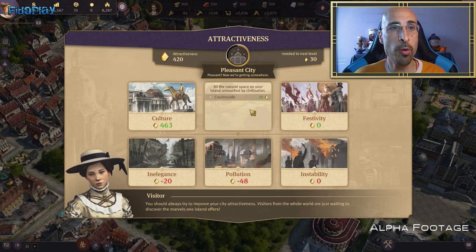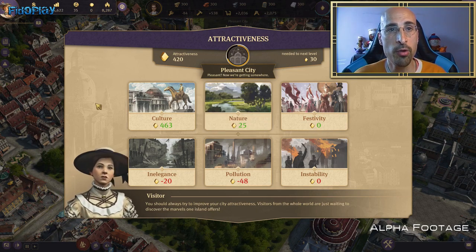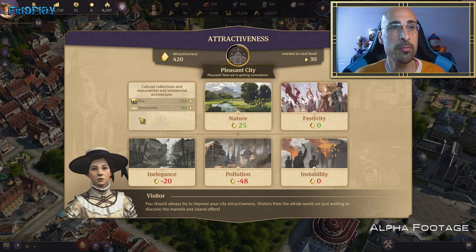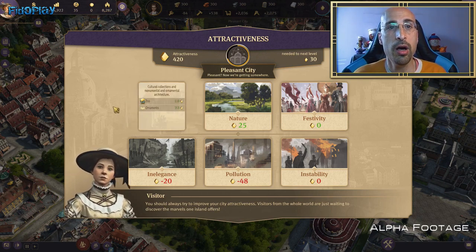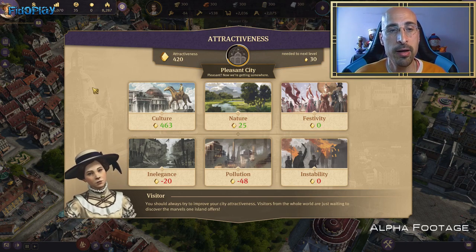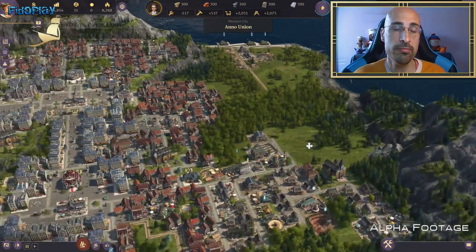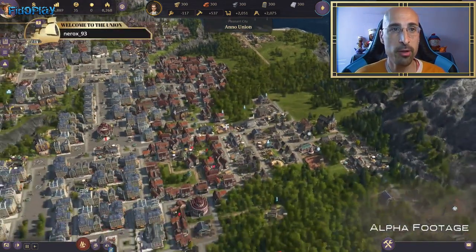El segundo punto es la naturaleza. Su propio nombre lo indica: si tienes una ciudad muy construida con fábricas y muchas casas y no tienes paisaje natural en tu isla, eso va a ser puntos negativos en este aspecto. Tendrás que hacer un equilibrio entre zona forestal y edificios.